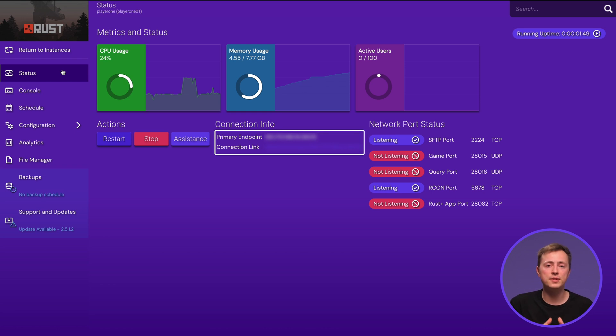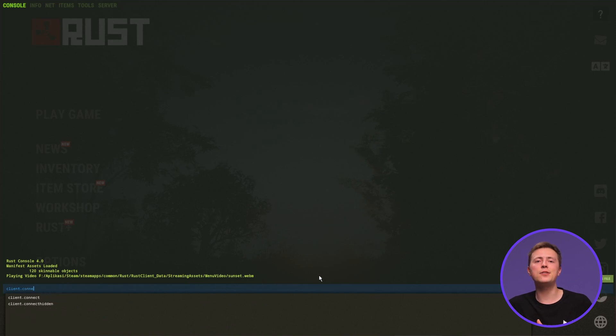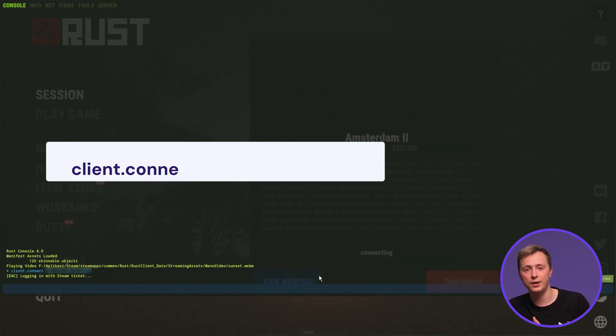Now copy your IP address from the Status page and open Rust on your computer. Then press F1 to open the console, insert Client.Connect, and paste your IP address to connect to your Rust server.